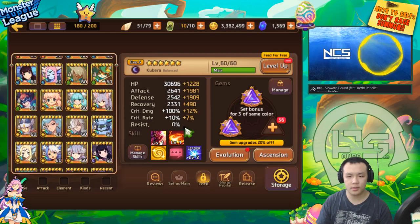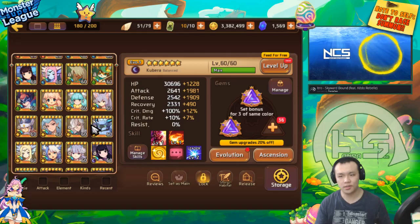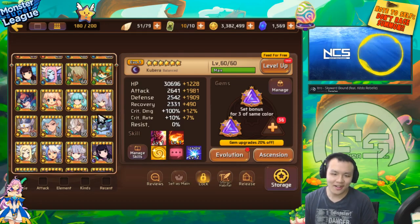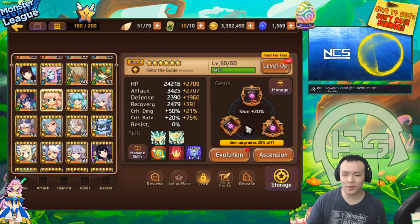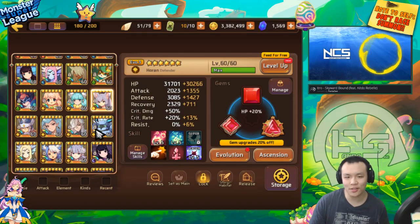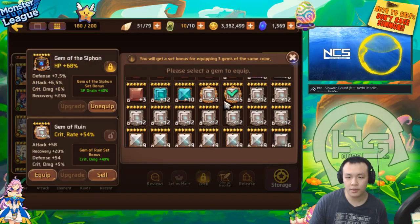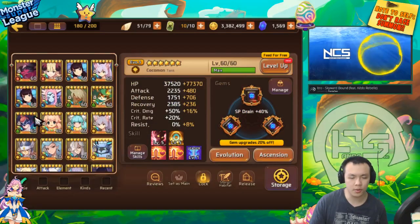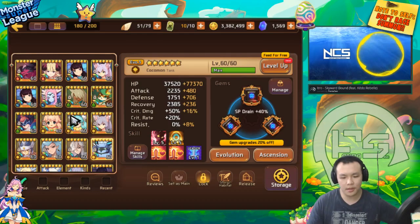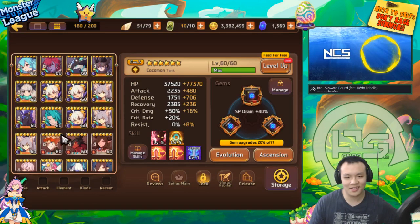Diamond slots are the second most desired slot - also the second least desired since there are only three. Moving on to the square slot: this is the main topic of the video. The square slot is the only slot that has crit rate as a main stat, and crit rate is extremely important in about half the monsters in the game.